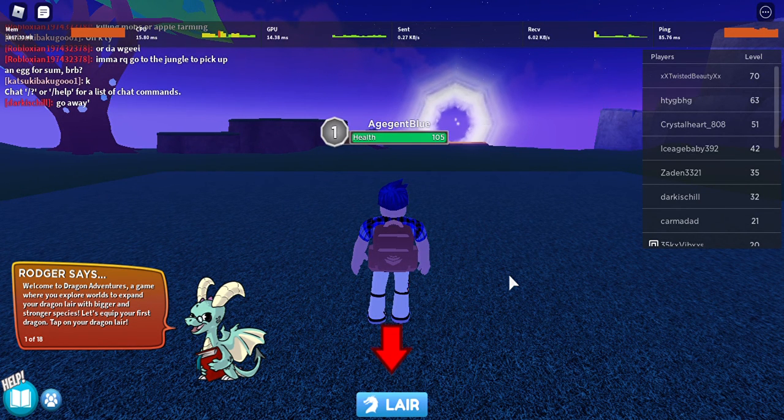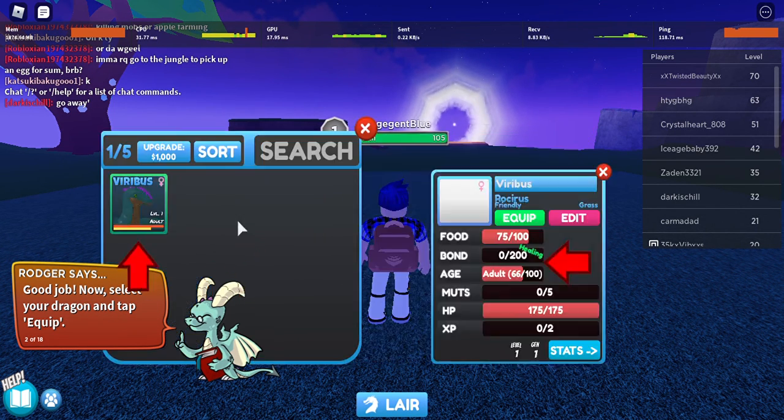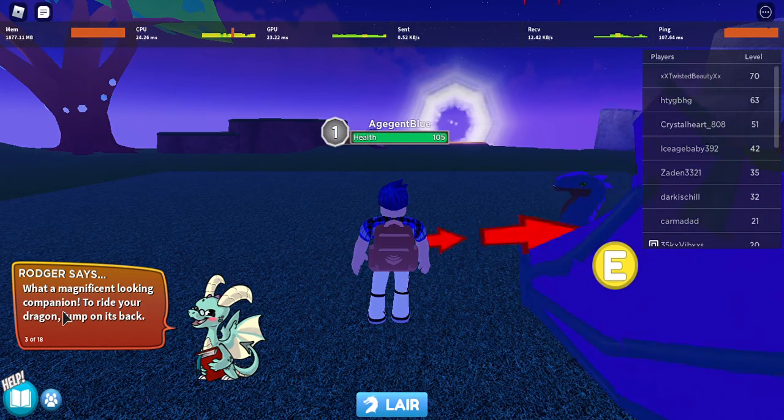Hey everyone, Agent Blue here. I am playing a dragon game — I forgot what it's called. Anyway, here's the name: Welcome to Dragon Adventures, a game where you can explore worlds to expand your dragon's lair with bigger and stronger species. Let's equip the first dragon. Tap to the dragon's lair — yay, good job! Now select your dragon and equip it. Awesome, what a magnificent looking companion.